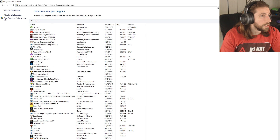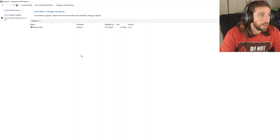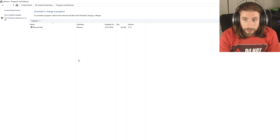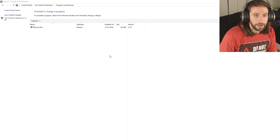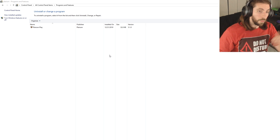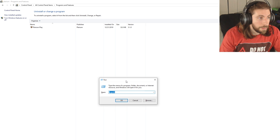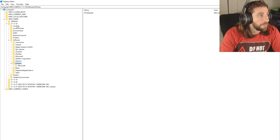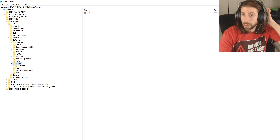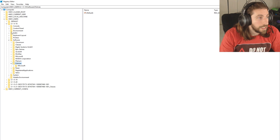You'll go to 'Uninstall a Program', then search for Plarium Play, right-click it, and hit Uninstall. After you do that, hit the Windows key + R to bring up the Run dialog, type in 'regedit', and click OK after you complete the uninstallation. That will open the Registry Editor where all your registry keys are stored.